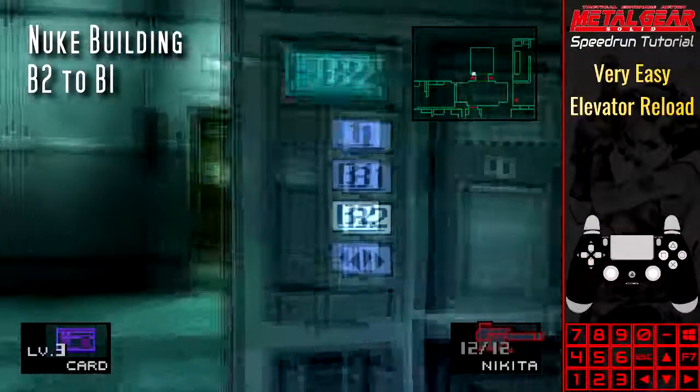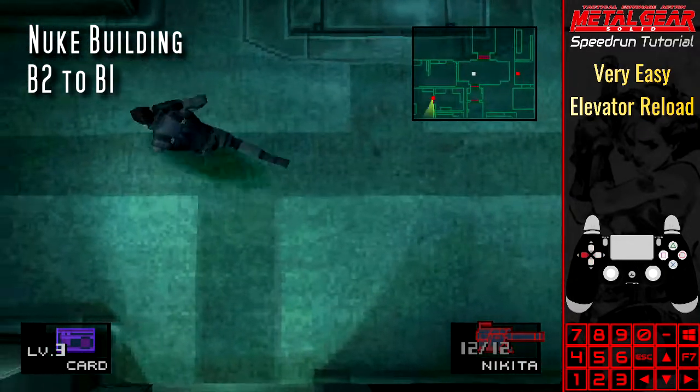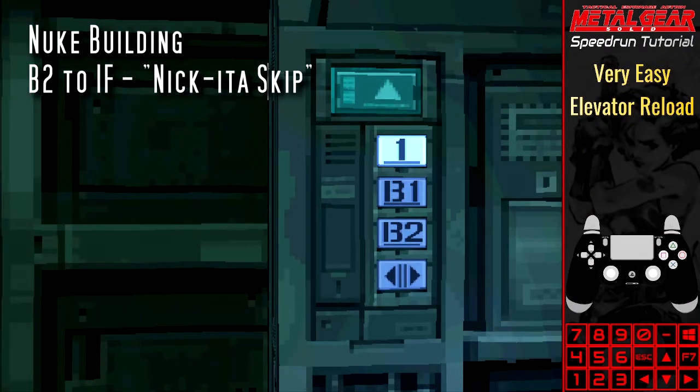B2 to B1: Snake will be positioned in bounds just outside the elevator. B2 to first floor: Snake will be positioned out of bounds to the top left of the elevator.